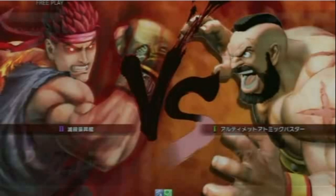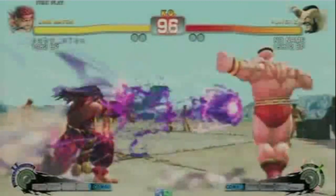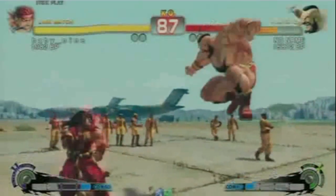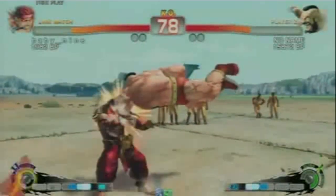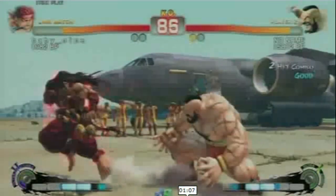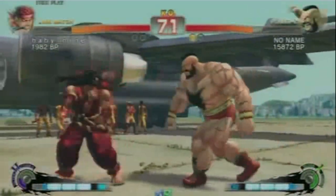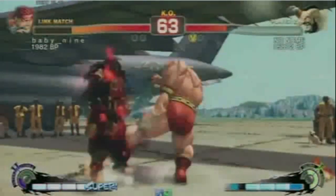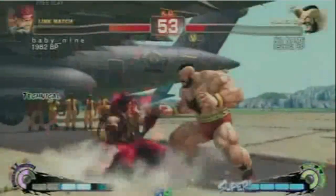This is Zangief versus Evil Ryu. Baby Nine's Evil Ryu — a lot of people are talking about Evil Ryu as a potential high tier or even top tier character. He has a really strong neutral game that was buffed, and he has more life than before. But Zangief can now combo from EX Green Hand into Red Focus Cancel — RFC out of it — it costs four bars, but it's super dangerous. It makes Zangief dangerous from a range he has not been dangerous from before, dealing a ton of damage in very different kinds of situations.